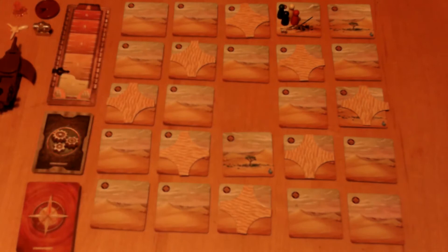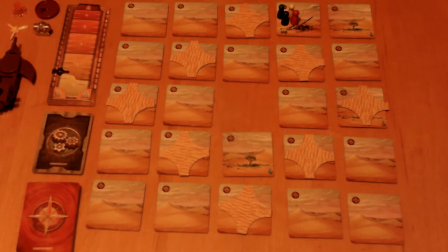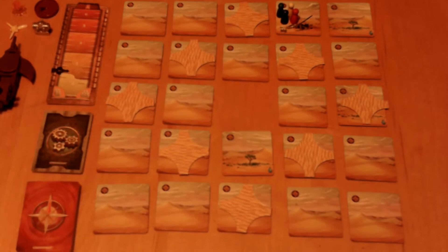When setting up the tiles, make sure every one is facing the same way with the red arrow on the compass facing upward. Next, take the sand tiles and lay eight of them out on the board in a diamond shape. You do not place sand tiles in any other arrangement. When placing the sand markers, do not place them with the X side facing upward — place them with the light side facing up.